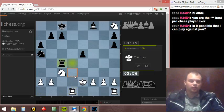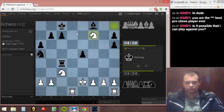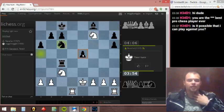I can mate him now like f7. Rook d8 is made. Knight d5 is coming with tempo.